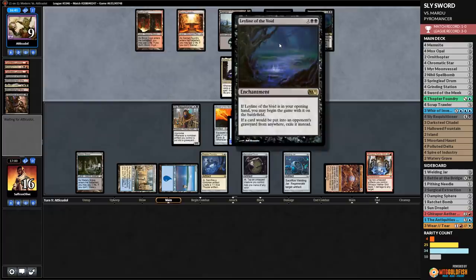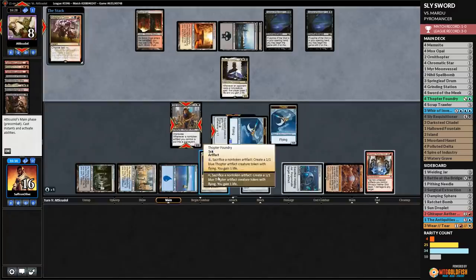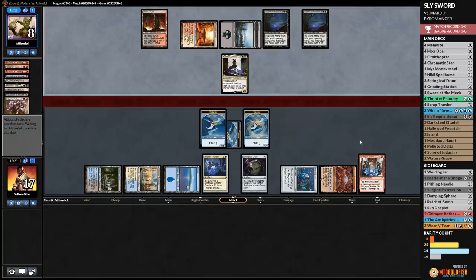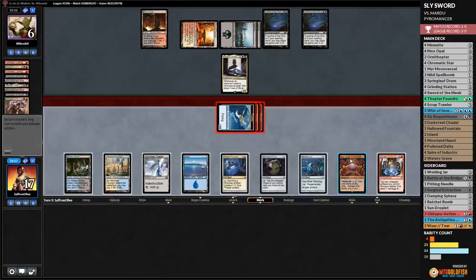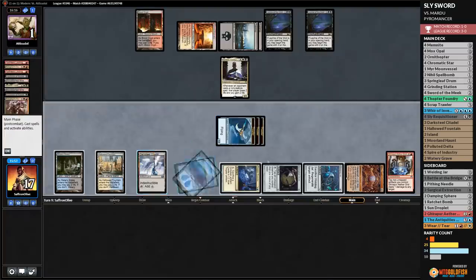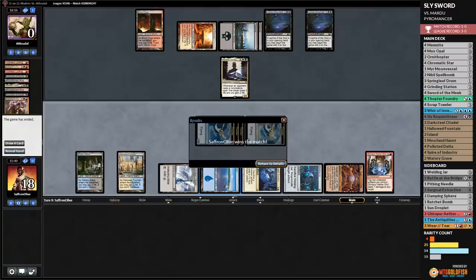Aether Grid gets the job done even through an Ensnaring Bridge if that's what our opponent is setting up. Opponent plays Coiling Command — we tap our artifacts to ping opponent down. We play Darksteel Citadel, attack, hit our opponent down to three. We tap, tap, ping, tap, tap, ping. We sacrifice Springleaf Drum for an untapped artifact, Darksteel Citadel plus Thopter, and ping our opponent for the last point — we got the GG's through double Leyline on turn one! And I guess this deck works. Four and oh! Sly Sword through the hate.